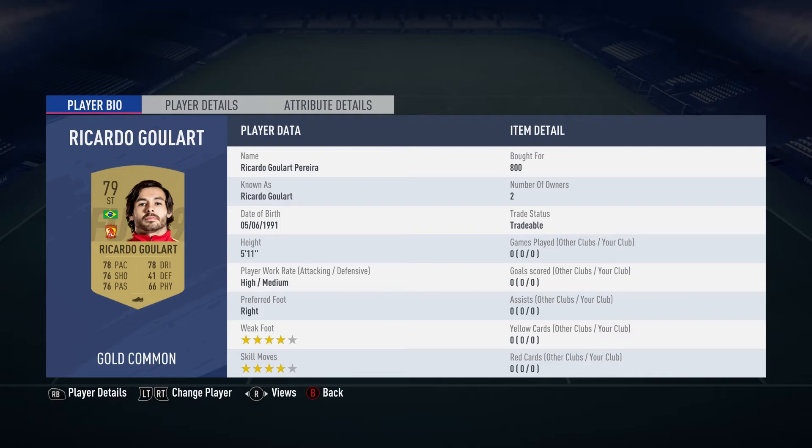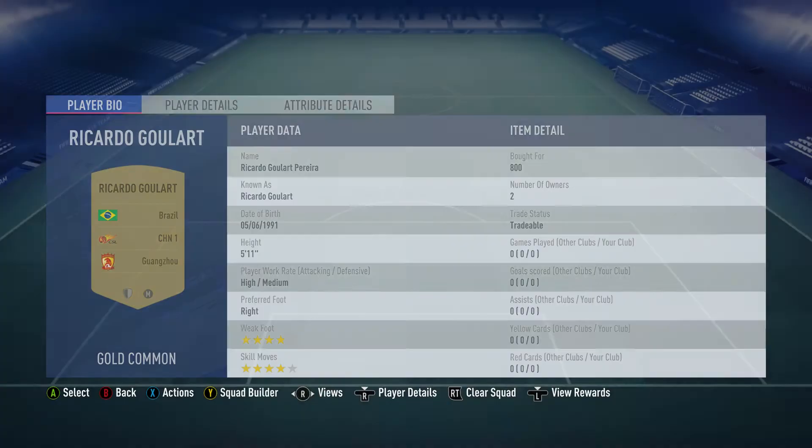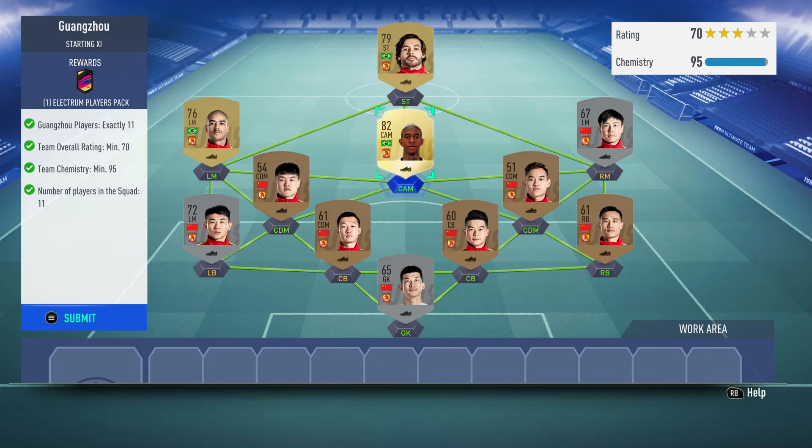And the striker is Ricardo Goulart Pereira, bought for 800, and he too is Brazilian. And that is everybody.